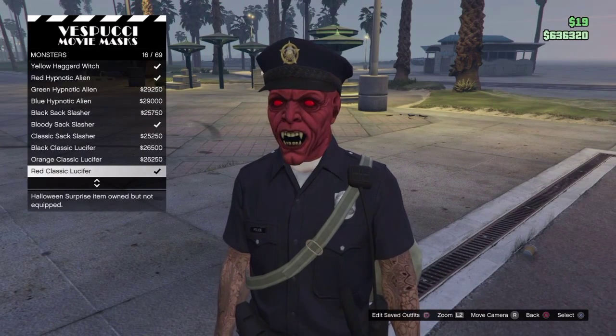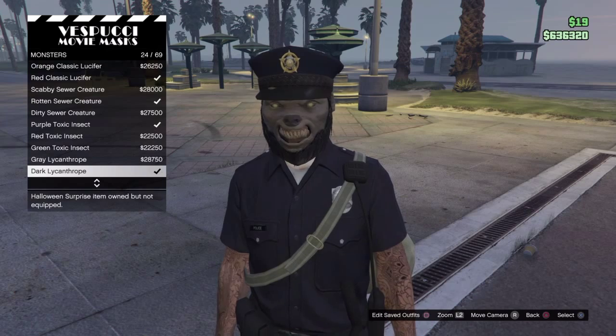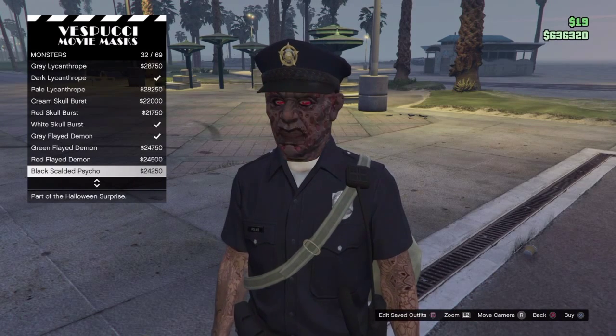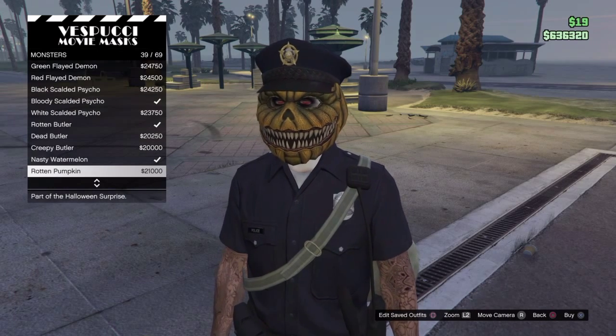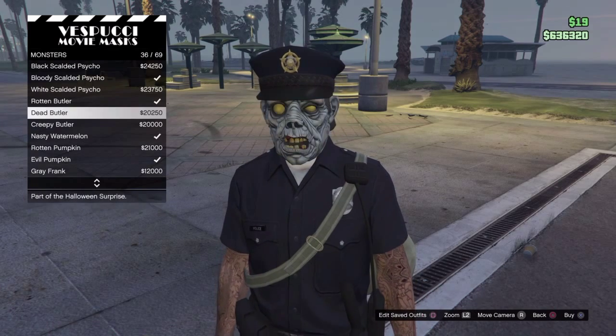Go to the mask store, click whichever kind of mask you want, select one, and then bam — you have it straight under the cop hat. This works with any mask. Although I didn't include it in the video, you can use the tactical mask, the festive mask — you can use anything. It's a very simple glitch to do.